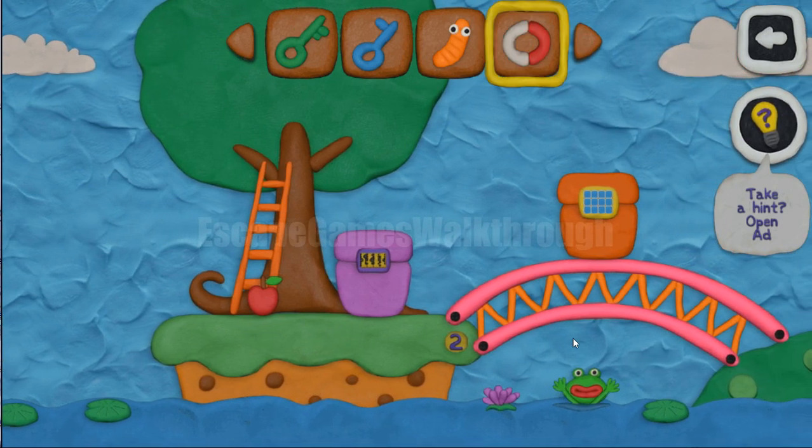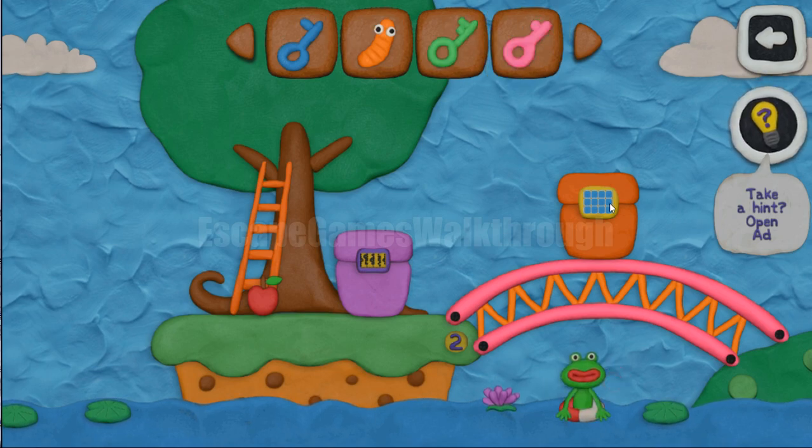There's a drowning frog — we can save it. Get the pink key.